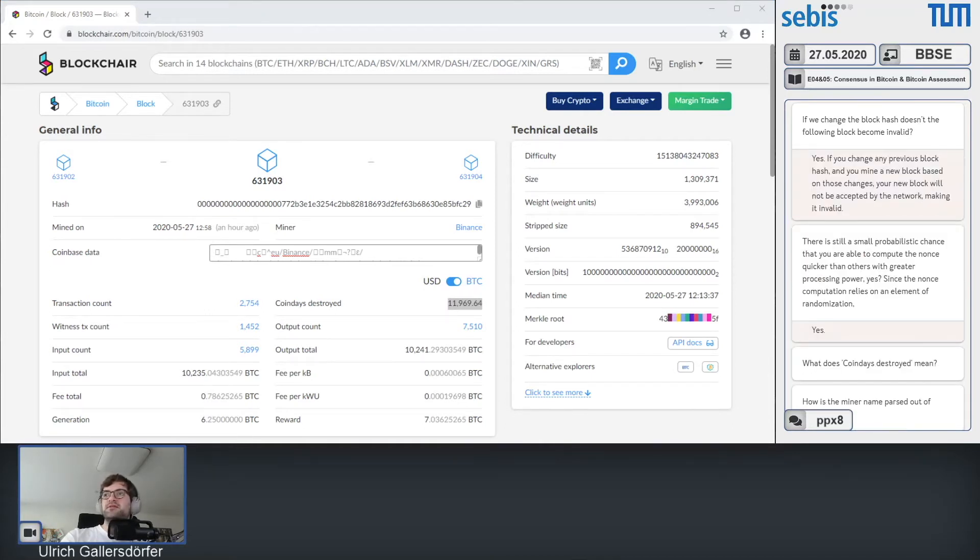On the question 'if we change the block hash, doesn't the following block become invalid?': yes, if you change a previous block hash and mine a new block based on those changes, it won't be accepted by the network. But we are talking about the mining process for the most current block — there is no block building on yours yet. Don't mix this up — we're talking about mining the next block.